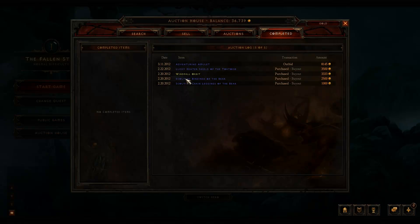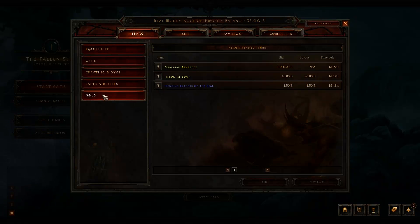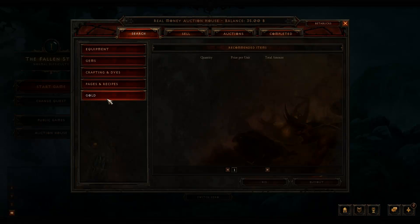The auction log shows you all the recent activity — like entries from February 20th, 22nd, and today. That pretty much sums everything up. When you switch over to the real money auction house, you'll also be able to buy gold — you can't do that in the gold auction house because it doesn't make sense to buy gold with gold. Hoping for a release date very soon, and we'll have a lot more videos out before you know it.